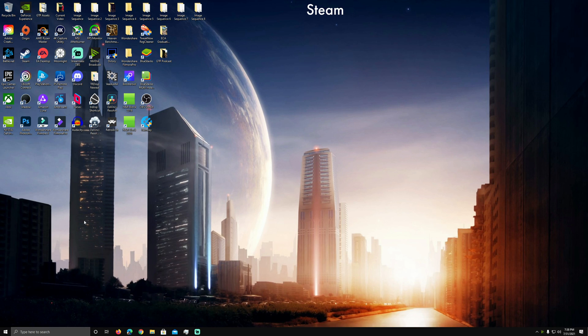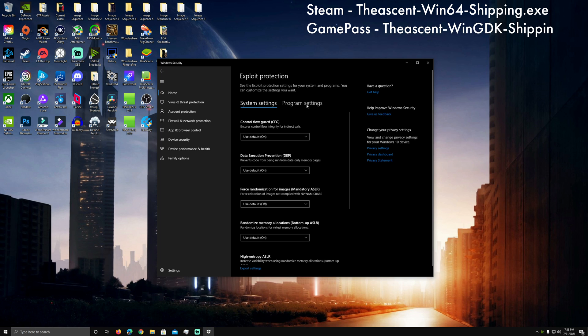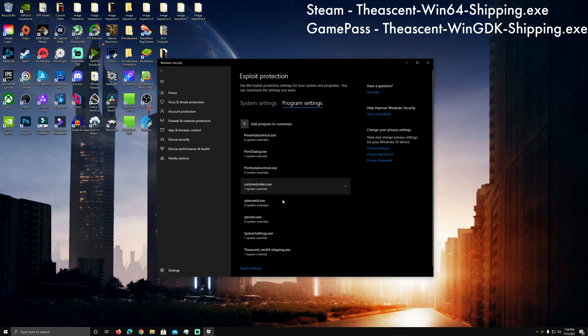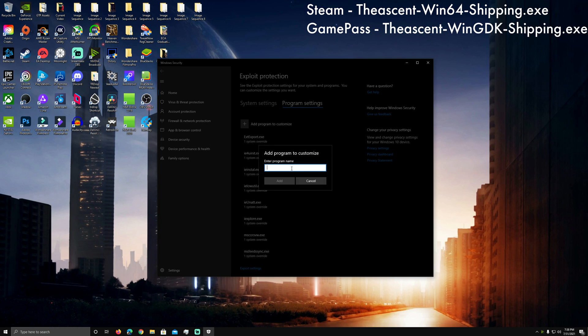Let's jump over to the fix. Go to your search bar, type 'exploit protection,' and bring that up. This works for both Steam and Game Pass — you can see the two different paths I typed out. I tested it in Steam and it worked fine. You're going to add the program name: for Game Pass it's 'TheAscent-WinGDK-Shipping.exe,' and for Steam it's 'TheAscent-Win64-Shipping.exe.' This works great for both.